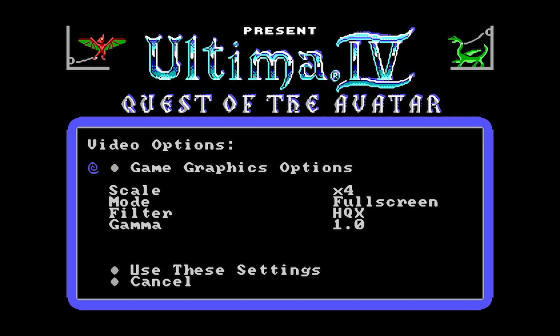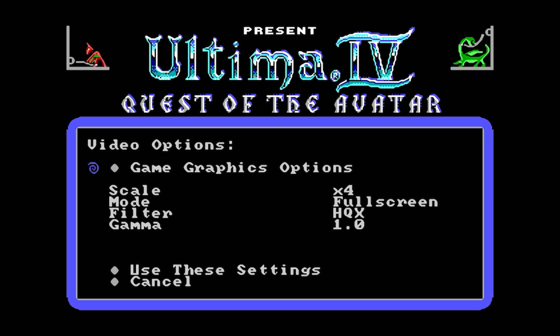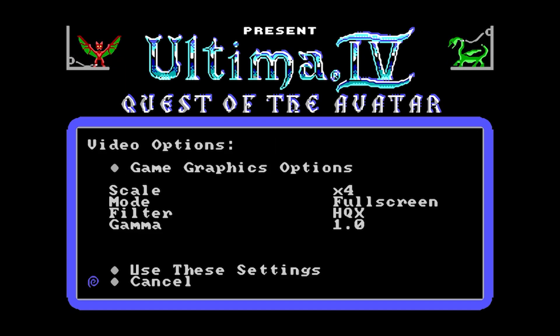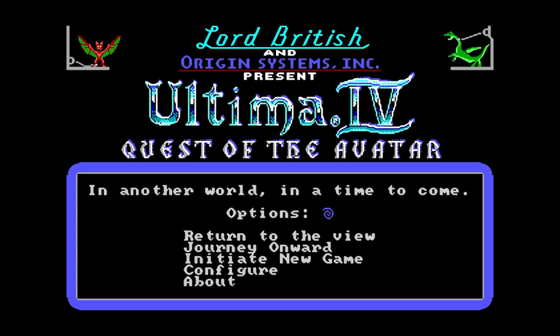You can switch the mode between full screen and windowed and so on. There are also filters — I'm not really sure what they all do but I'm going to stick to the basic ones. Let's go back to the main menu.